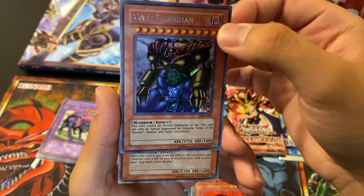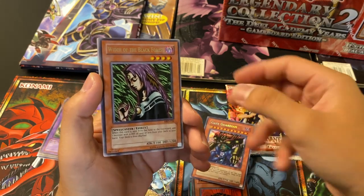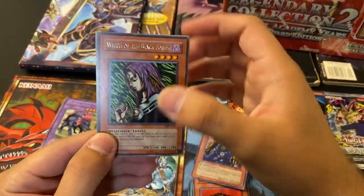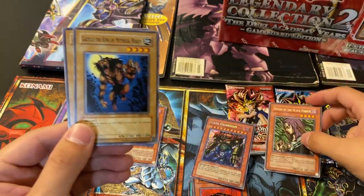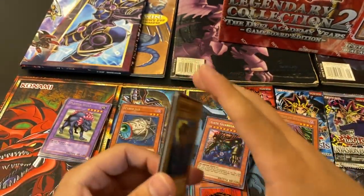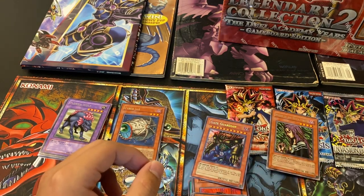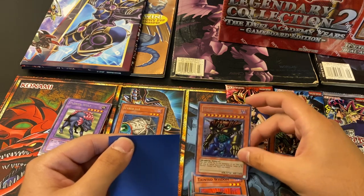Oh my goodness. And Witch of the Black Forest. I cannot believe we just pulled a Gate Guardian — that is insane. Ghazelle the King of Mythical Beasts, Armored Lizard, Immortal of Thunder, and Occupy. Oh my goodness. Gate Guardian — how beautiful. Out of all my old days playing Yu-Gi-Oh!, I never once pulled a Gate Guardian.